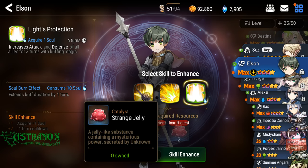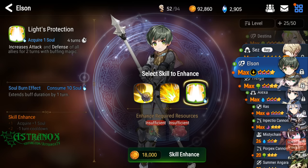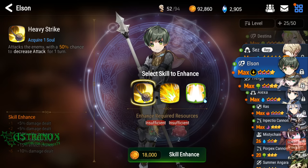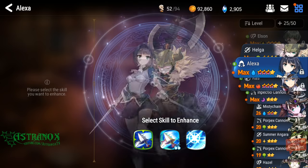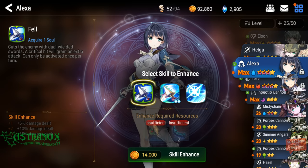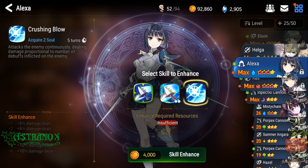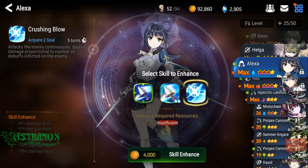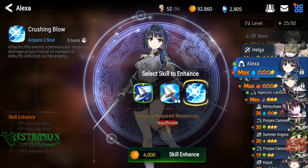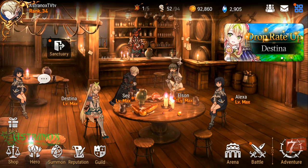On Elson, the second skill — minus one turn cooldown — is overpowered, but you need the strange jelly, so you need to farm up in the adventure for a stage that drops it. It requires two here and then the next one probably requires even more materials. What you really want to power up is this one — that's a massive boost. You should do the initial skill upgrades with Molagora, and when you get near the end you should save duplicate copies of the same hero and then enhance using the extra copies, because it gives you a skill up as well. That's important to know.